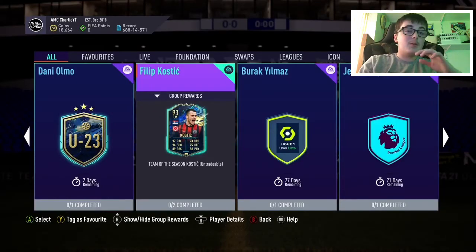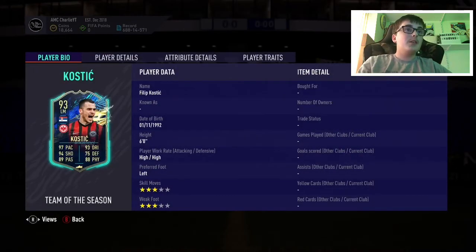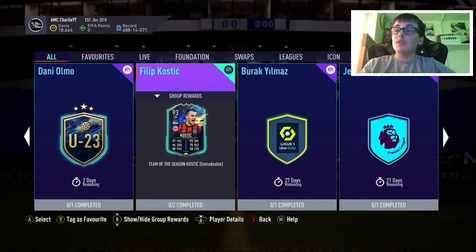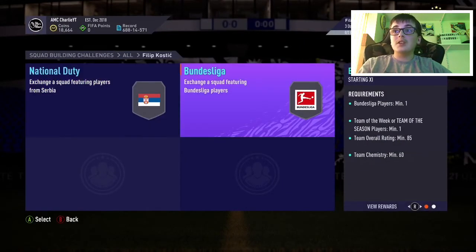It's time with FIFA where we have another player to review, and this time it's Kostic. He actually looks insane. I'll be telling you guys if it's worth it or not. He's an 85 rated, reasonably cheap card.